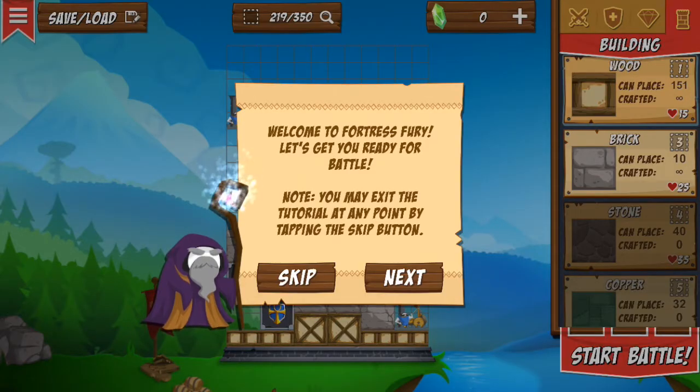Hey, what's going on everybody, Saoudizer here with a new video and a different game. This game is called Fortress Fury and the creator is Captain Sparkles — you all know him, he's Jordan, a Minecraft YouTuber with more than 4 million subscribers. Let's go through the tutorial since this is my first time opening the game, so I'll just do the tutorial and try it out.